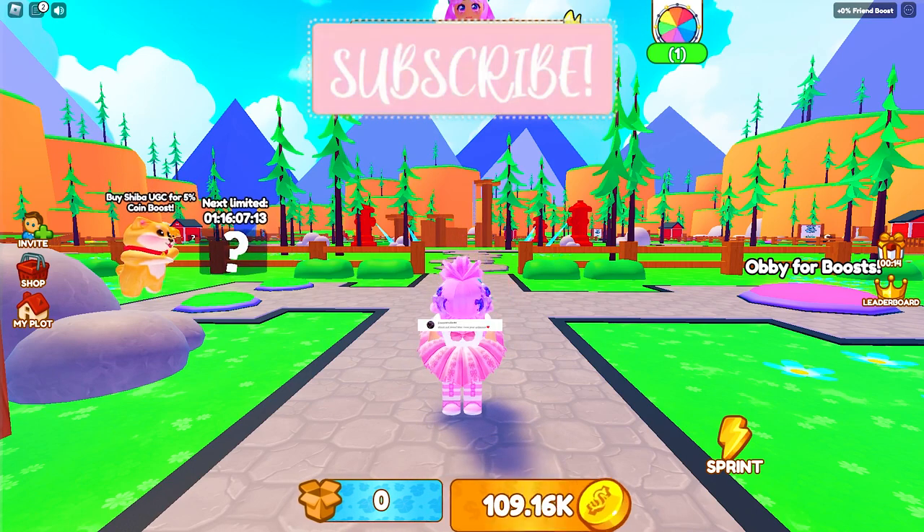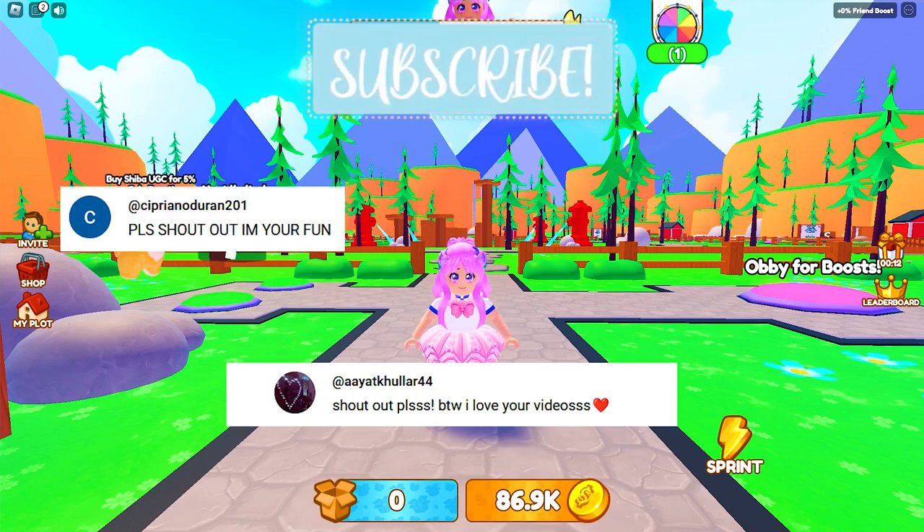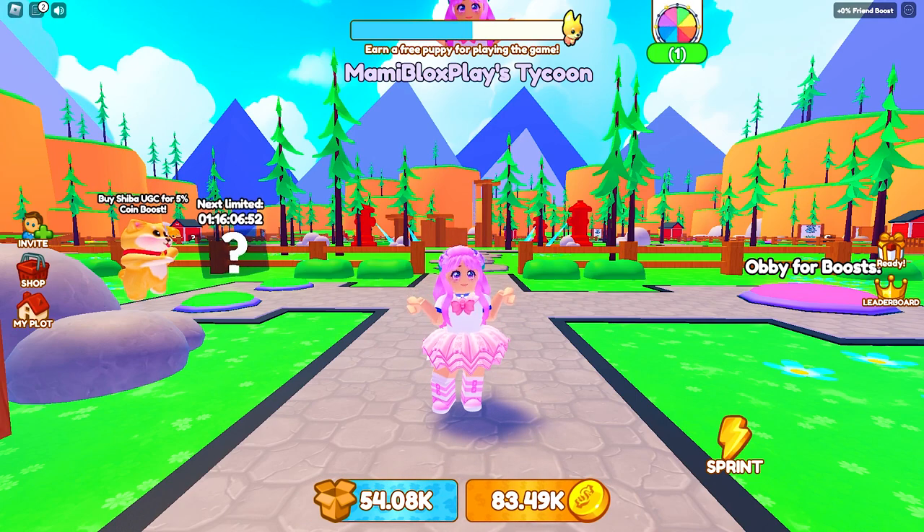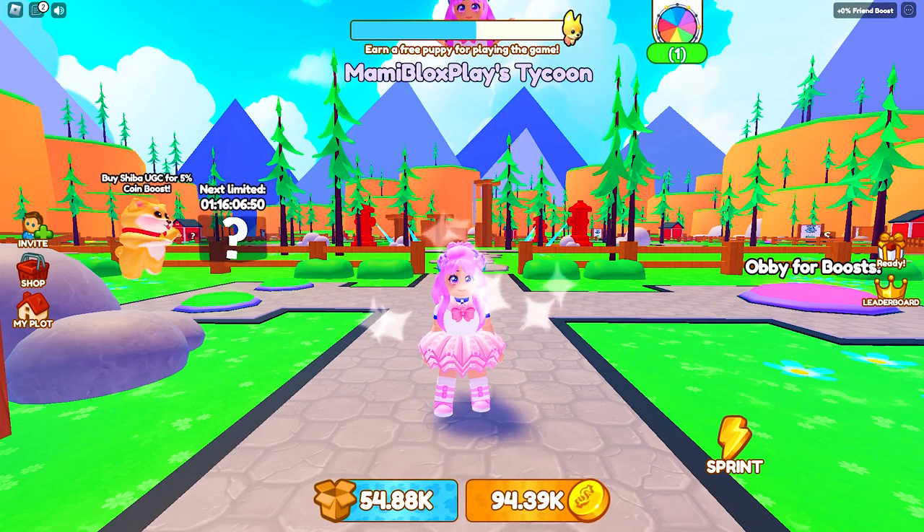Before we start, shout out to Ayat Kalar, Supriano Duran, and Roblox with Mia. To get these UGCs, all you need to do is have the required number of puppies over the weekend.